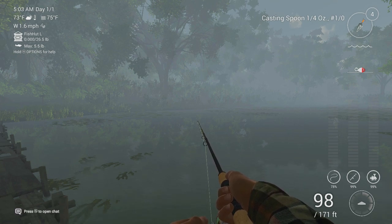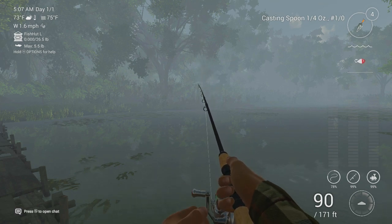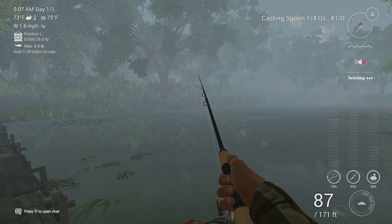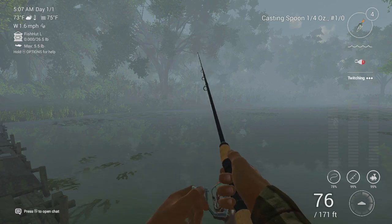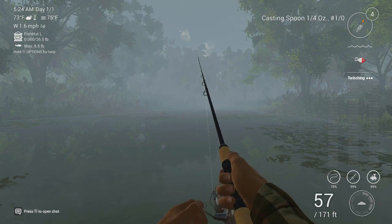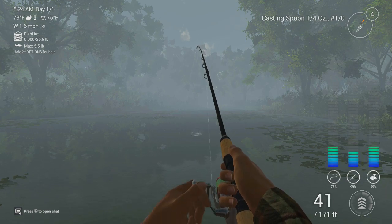Someone mentioned in the comments that they like using stop and go, and apparently the bass absolutely love it. Stop and go is where you literally just press the right trigger for a second, let it go, then rinse and repeat. Whereas with twitching, you use both your triggers to sort of strike and reel in at the same time. You can see near the top right what your lure is doing.